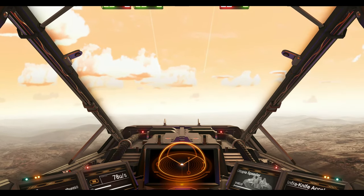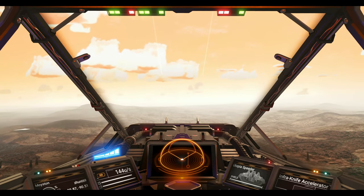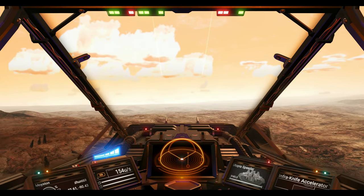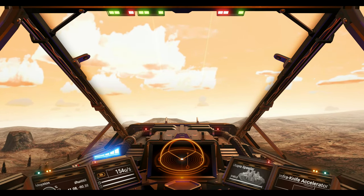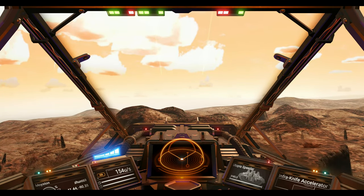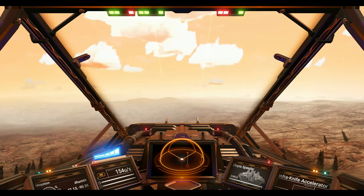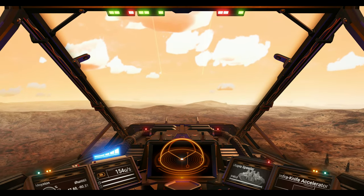Now you can see the MFDs where you can see your speed — the number decreasing from 66 to 65 and so on. If you push the input that moves your ship forward, it's going about 154 units per second. On the far left corner you can see the planet's name and its coordinates, which is helpful if you find something to share with friends. On the right you can see the ship's name and its shield — the shield doesn't really work on this MFD but works on your HUD. The last item displayed is your weapon, which is the Infra Knife.